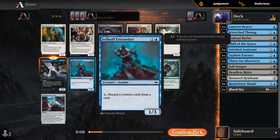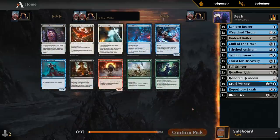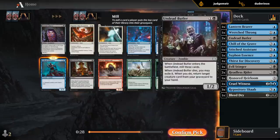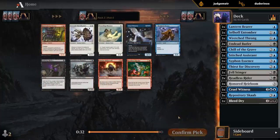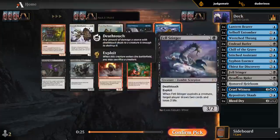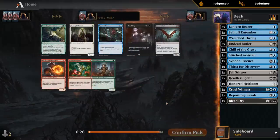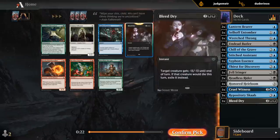It's probably quite likely that we wheel another Entomor. There's another one — probably fine to pick that up now. Don't need a fourth Scab, and Blood Fountain also seems redundant with double Butler. Another Bearer is fine. We're still missing some removal here — would love to pick up another Bleed Dry or some other interaction to get back with our Repository Scab. There we go, seventh pick — that's incredibly late, which is a very good sign that there's more to come.